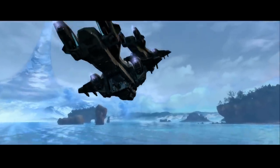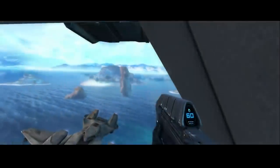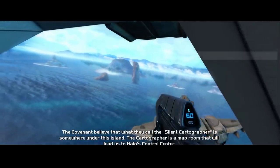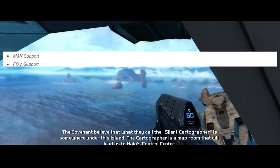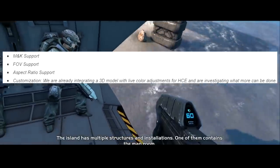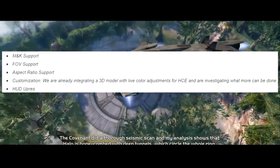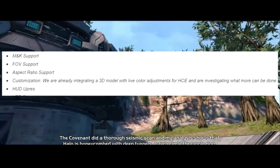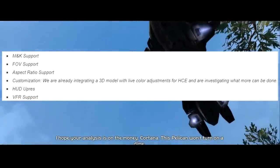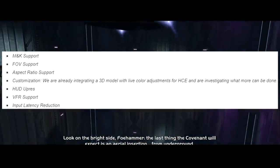343 is in the pre-alpha phase on Halo CEA, working on getting as many of the same features and options seen in Reach also into Halo Combat Evolved, which includes mouse and keyboard support, FOV support, and aspect ratio. A 3D model with live color adjustments for color customization will probably be running in Unreal 4, and they may also be adding armor customization. They're also talking about doing HUD upresolution, VFR support, input latency reduction, and PC optimization.